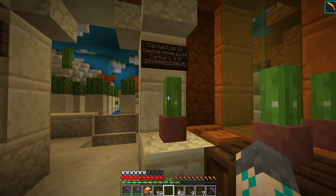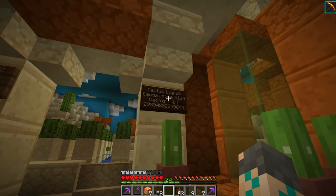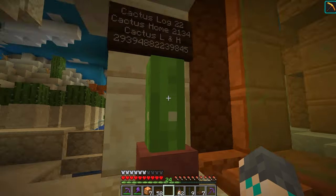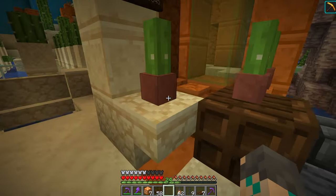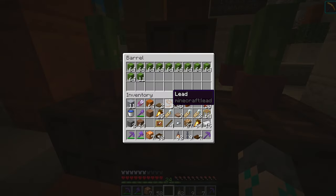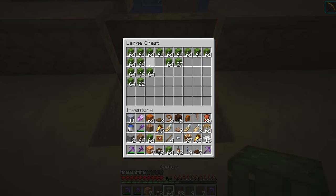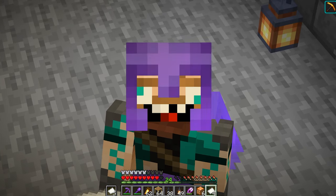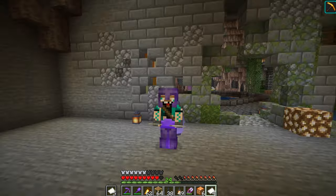And then if you want to get the cactus to go home — cactus to log — you can purchase one. Or if you want the housing for the cactus log, then you can buy the housing. If you want both, then it's going to cost you that much. And we have tons of cactus. Enough fooling around — I need to start up on this project: this bone meal farm with this redstone.